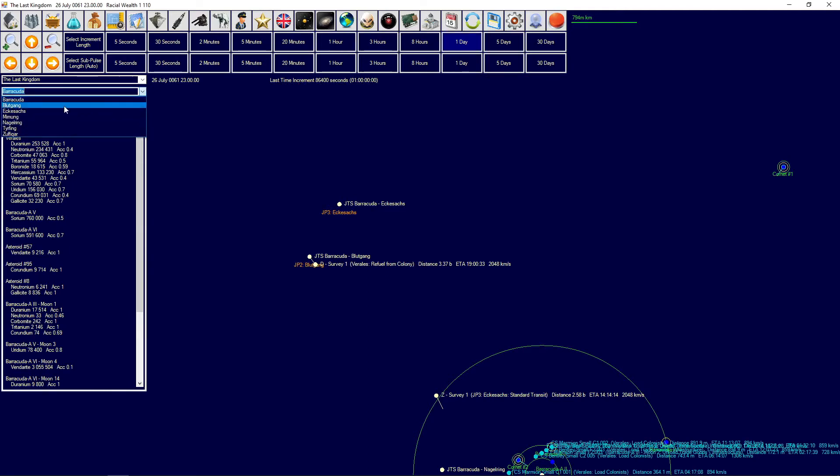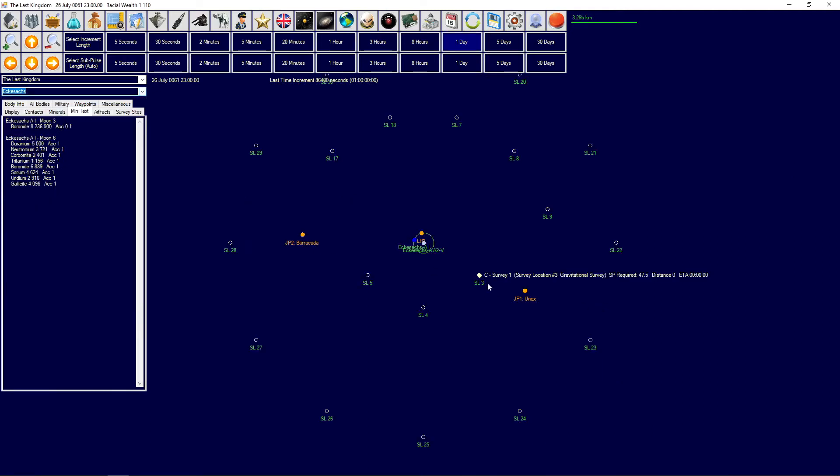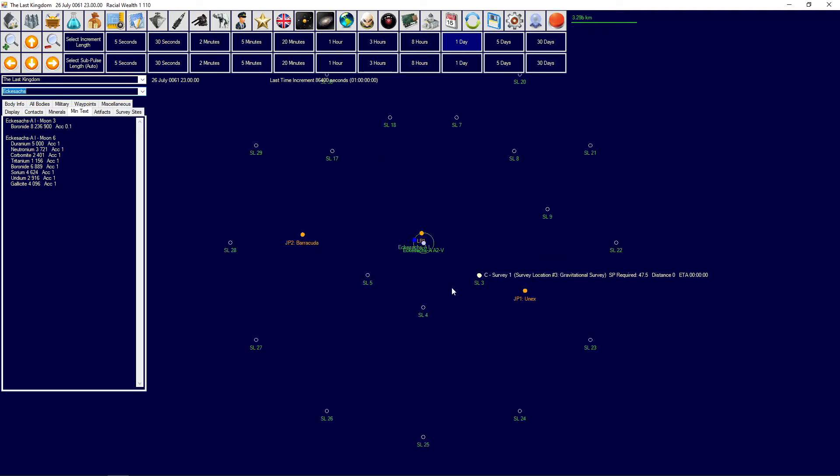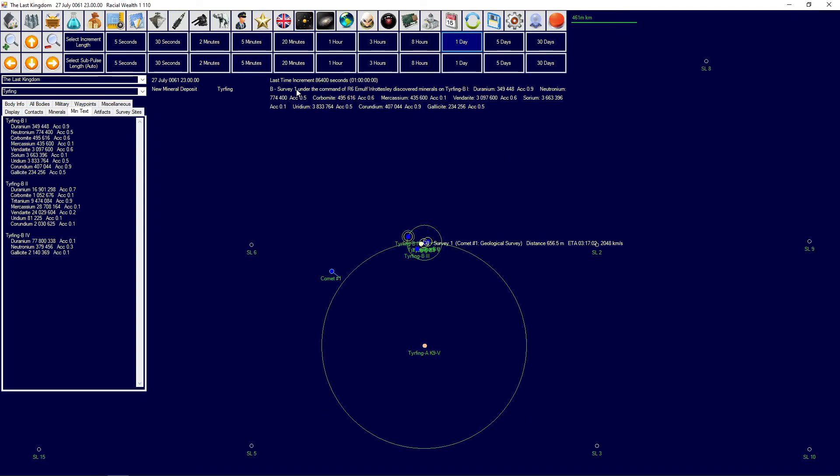I wonder how the survey vessel of Alexander's is doing - it managed to survey a little bit of the area, but there are still quite a few survey locations to go through. We want to spread out into more than one system at a time to find good planets like these. Water-rain mines on the richer planet with the Venusian atmosphere should be fine, and then build the colony up on the other one.